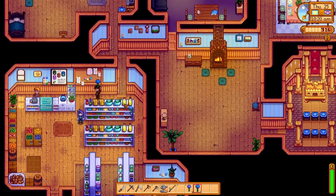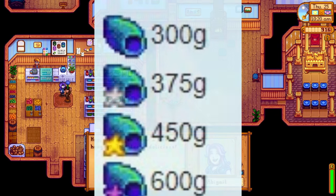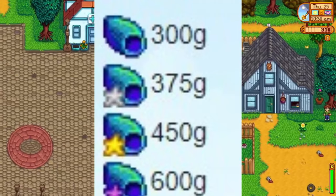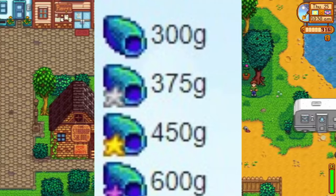Rainbow shells can also be sold to make money in Stardew Valley. Regular rainbow shells sell for 300 gold, silver quality sells for 375 gold, gold quality sells for 450 gold, and iridium quality sells for 600 gold.